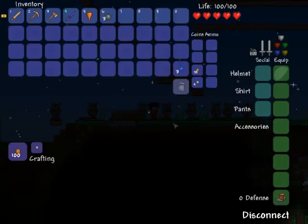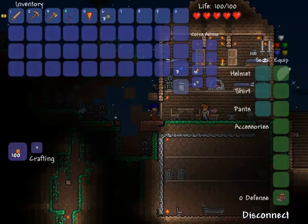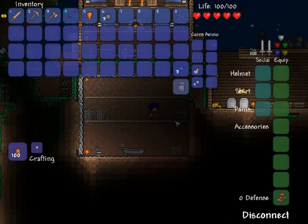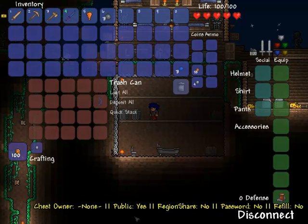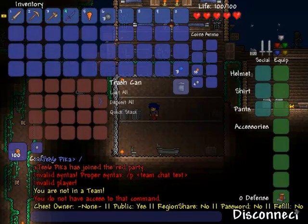I'm going to show you. This plugin is pretty old, but it's very useful if you're having issues with safes and chests that people keep trying to hack into or grab your items. Down there, it has a list of what this chest is. It has no chest owner, it's public so anybody can use it, it's not region shared, it has no password on it, and it cannot refill.